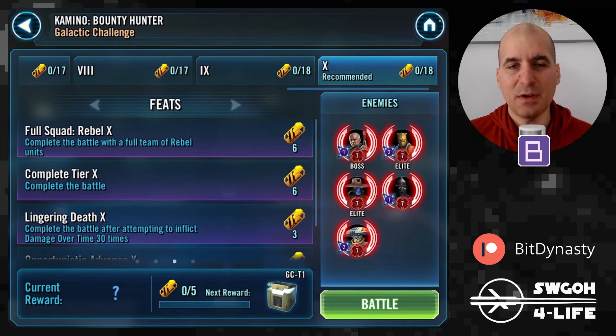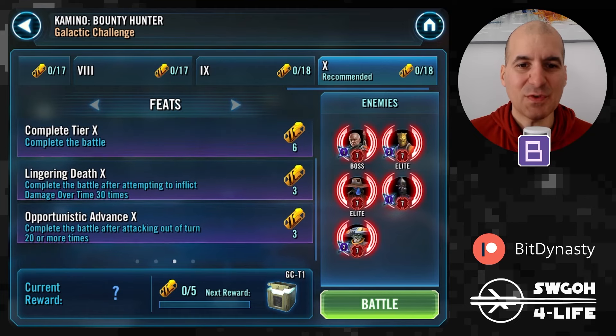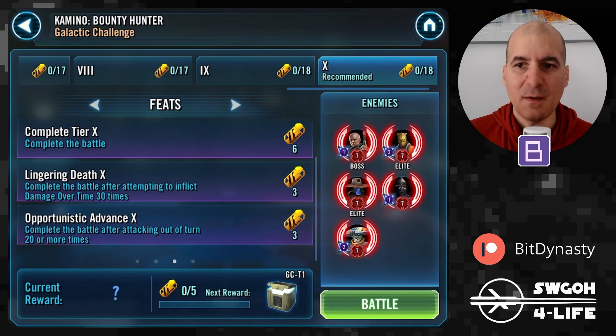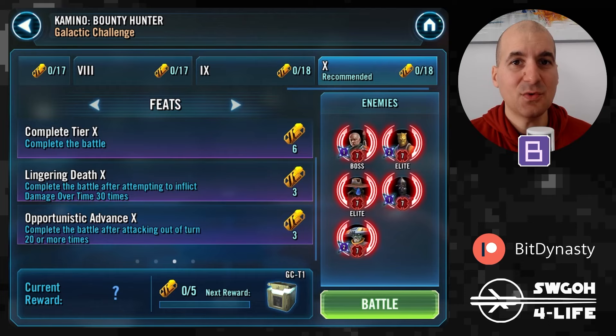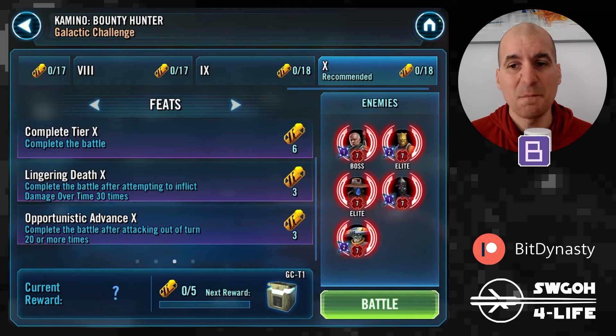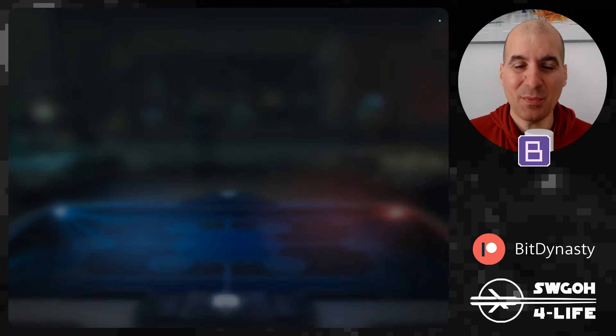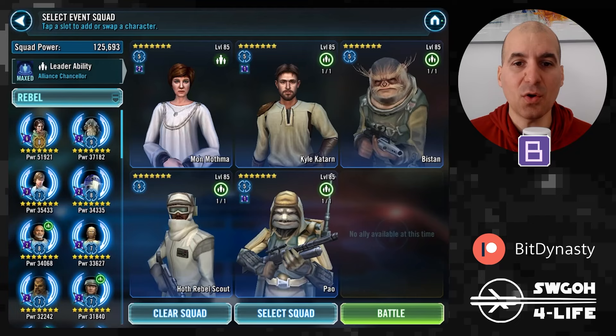In terms of feats, we have to win with a full team of rebel units — plenty of ways to do this as the Rebels faction has really grown over time. We also need to inflict Damage Over Time 30 times. If you want to do all feats in one battle, you can use Mon Mothma with Bistan because he can apply Damage Over Time on his basic. Otherwise we'll just do the standard Palpatine/Vader lineup. Attacking out of turn for rebels shouldn't be a problem either — they like to attack out of turn a lot.